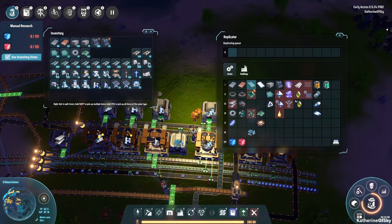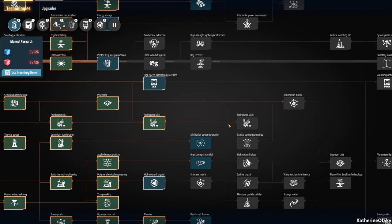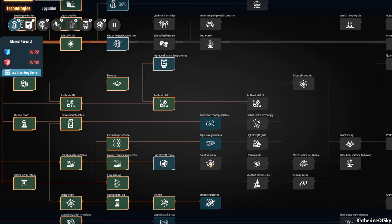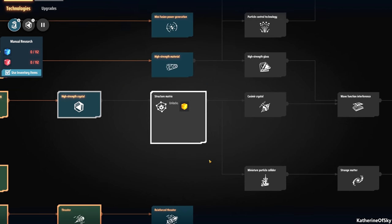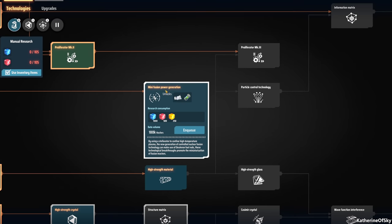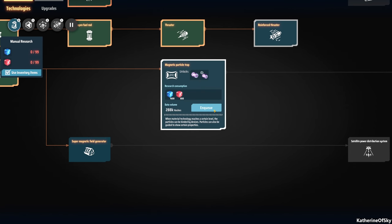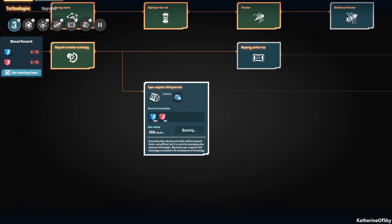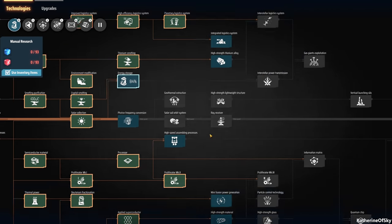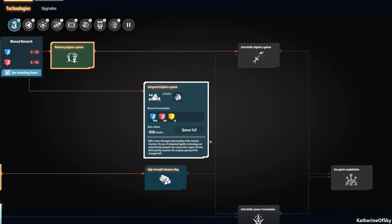Where's that new matrix? Did we get it already? We didn't get the yellow matrix yet — it's right there. Structure matrix. Now we are working on this stuff, high strength crystal. I think we need to delete all these other random things and just work toward yellow science, because I feel like that's super important for what we need to do. Let me go and add some more back — we basically need to make everything right now and queue all these things up so we can move forward.